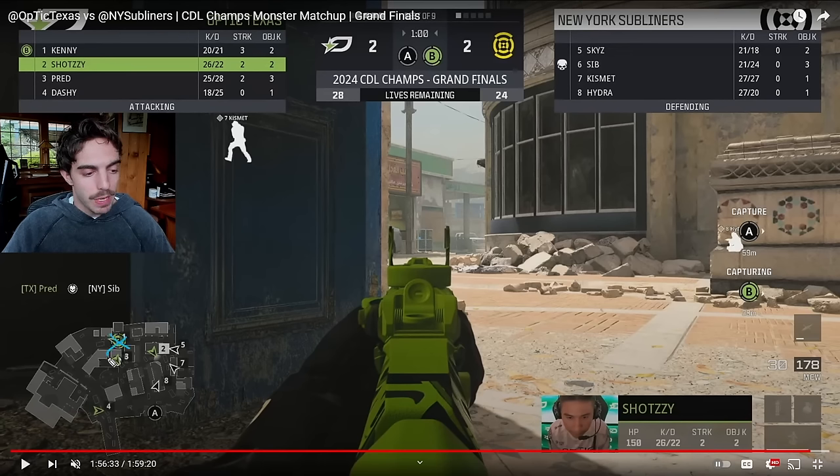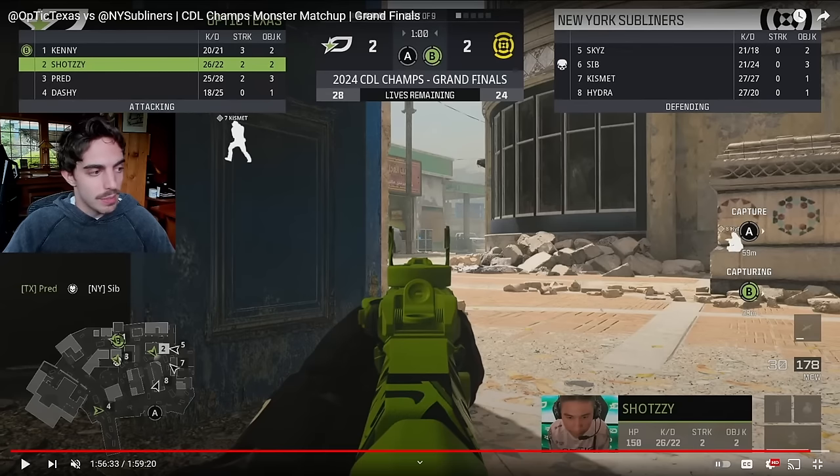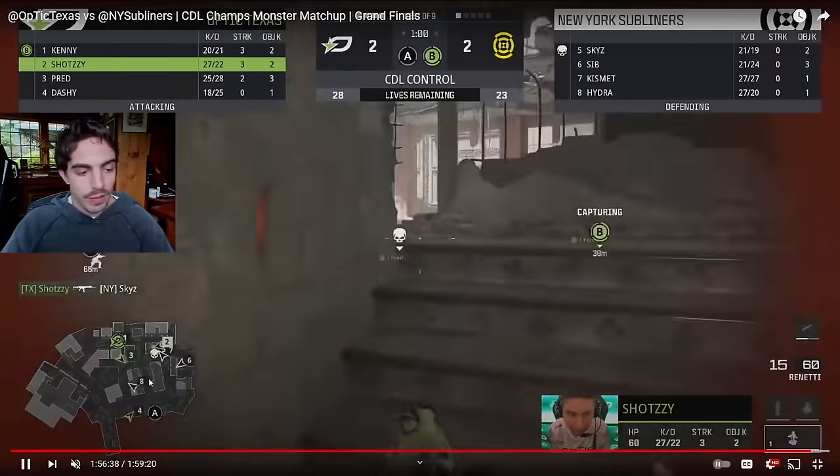A lot of teams, when they're about to chalk up the B point, will send people up towards the street — playing what we would call Nero or AS&D — and try to get pressure up towards the street. That way, any team wanting to go A either has to get through them first or take the longer route through blue. So having this initial break win for us, starting to get ticks, and also starting to get this A-side control over here is really, really big for the offensive team.